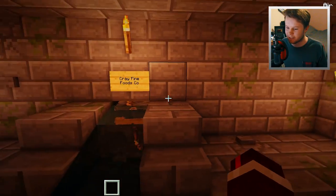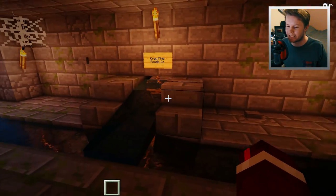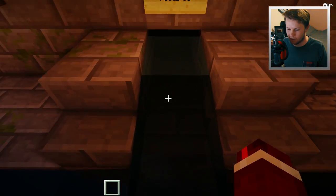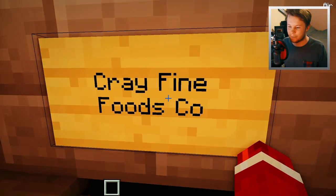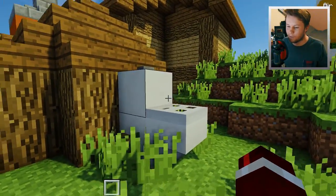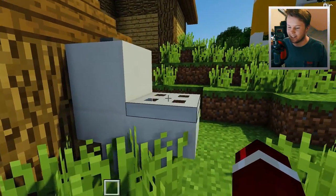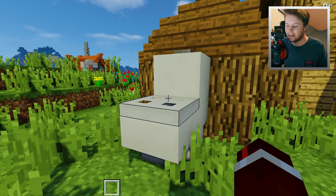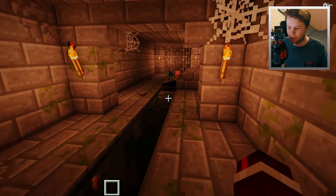I think there's a... oh, this is Crayfine Foods. So this is a really cool thing I've built with this. If we actually walk into these pipes here and go into the pipe, we will actually be teleported to the toilet over at that location. So we're at Crayfine Foods - it's kind of like a little teleport system. We can actually travel through the toilet pipes to get from house to house.